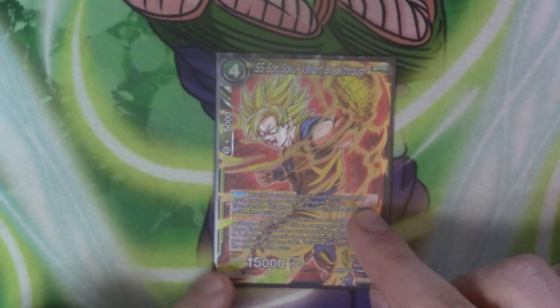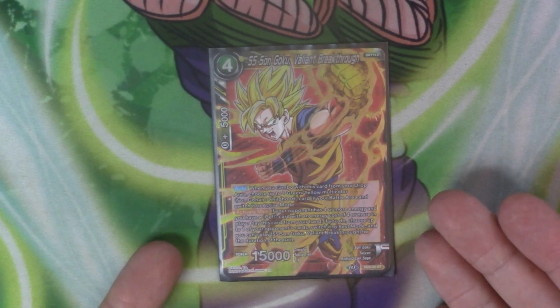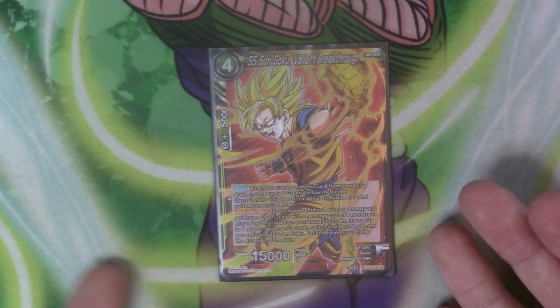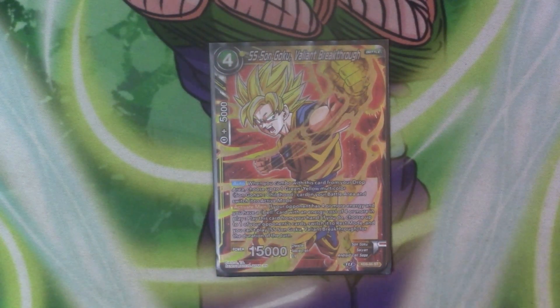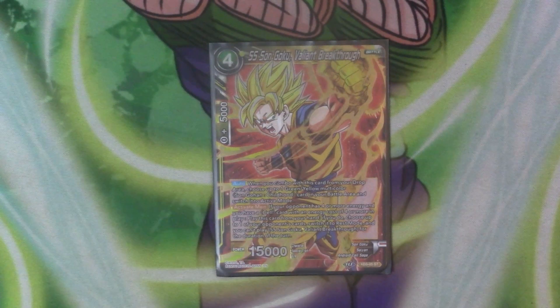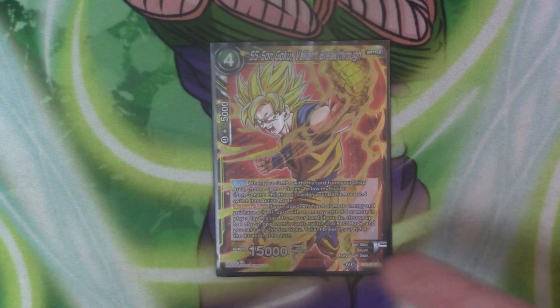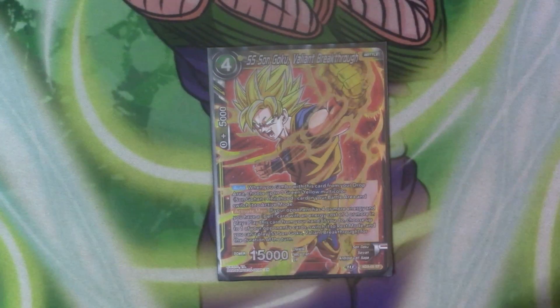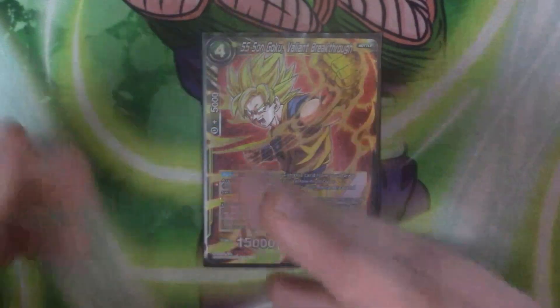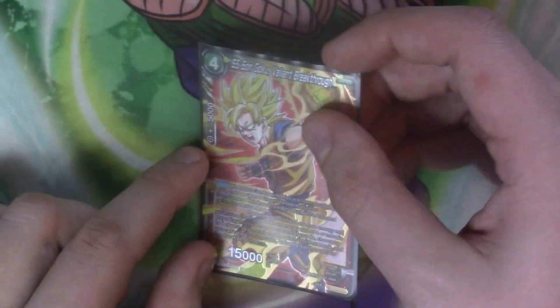We've also got a one-off Super Saiyan Goku Valiant Breakthrough. The auto doesn't work because we don't have a multi-colour Gohan childhood. But he's in here for his active main — if your opponent has four or more energy and you have a Cell with a seven, eight, or twelve cost. I only have one so I'm fine with the cap. You play this card from your hand, choose up to one of your opponent's cards, switch it to rest mode, and you can't play another one for the turn — which is fine since we've only got one. So if your opponent's on four energy, play this Goku, force a card into rest mode and go from there. He just becomes expendable afterwards — throw him as combo or 15k, it doesn't matter. It's just a little bit of disruption.